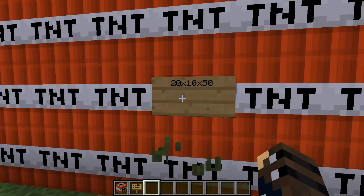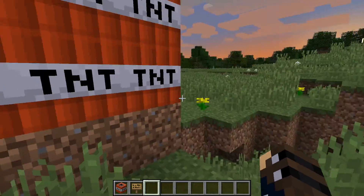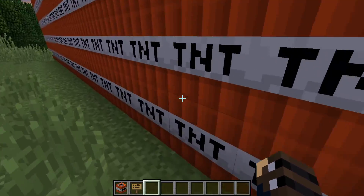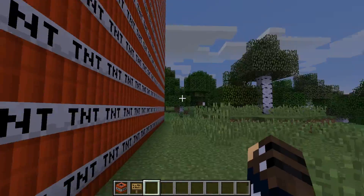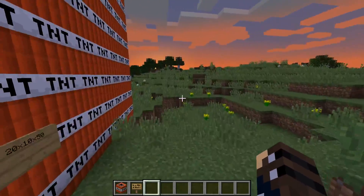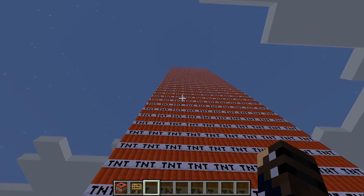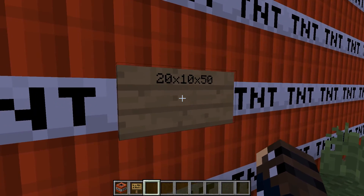Here's how I built it: there are 10 blocks on the width, then 20 blocks of TNT on this side, and then 50 blocks up — that's the height of the whole tower. You might think 50 blocks isn't much, but in Minecraft it's a lot. So that's how I built it: 20 times 10 times 50.